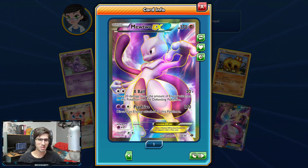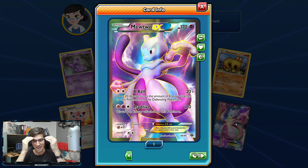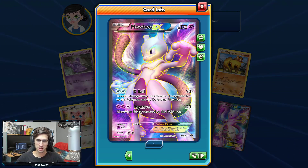I said there was a chance to get this awesome looking Mewtwo and what do we get? The awesome looking Mewtwo! That is insane. First pack! And this card is insanely playable as well.